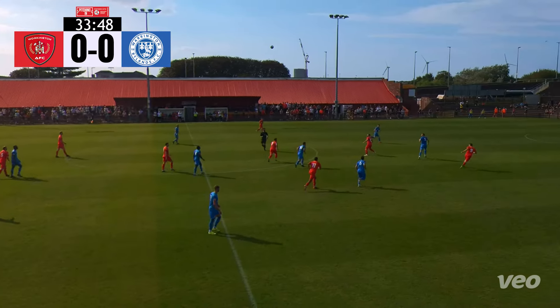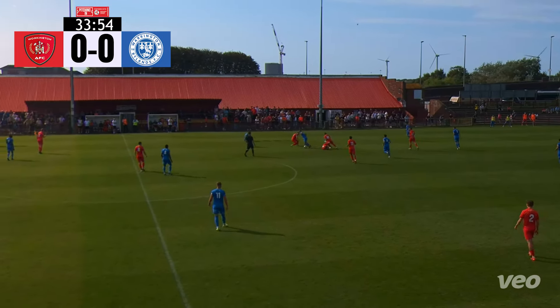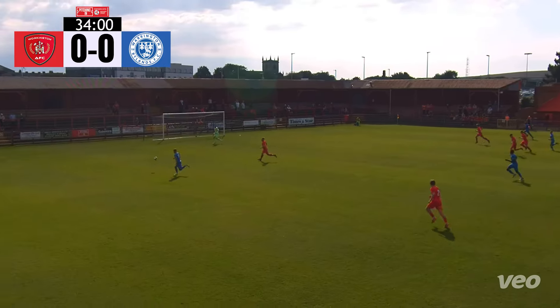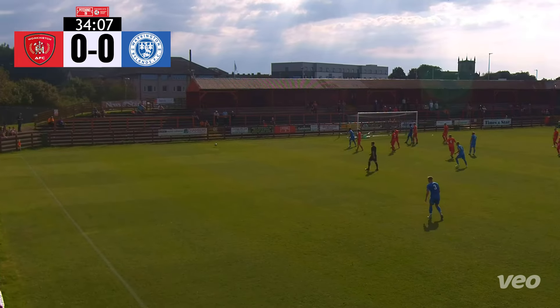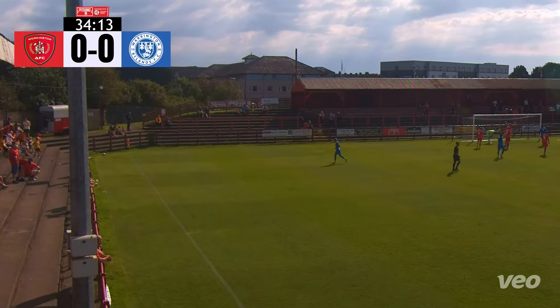Four-five forward now from the goalkeeper, finds Aaron Pickles, he heads it forward. Here's Ben Arcastle, chests it well, lovely turn, and Rylands are forward again. Lays it off towards the left-hand side, took a deflection but it's nice enough for James Bailey to enter the 18-yard box. Bailey going to shoot on his right foot — good save there from the goalkeeper, and behind for another corner kick. Rylands are really getting into the swing of things now.